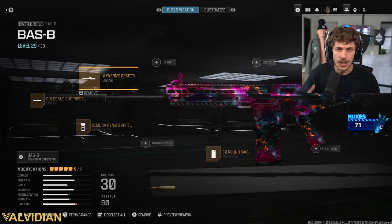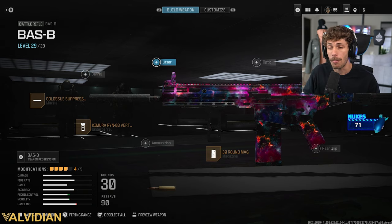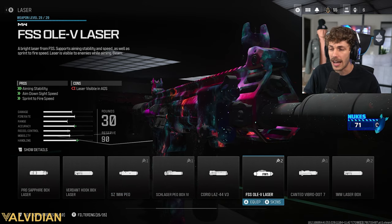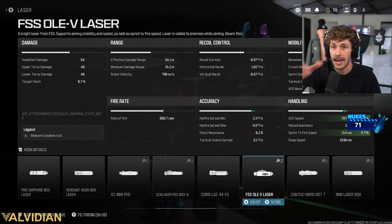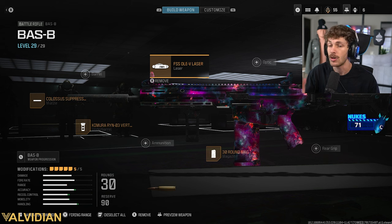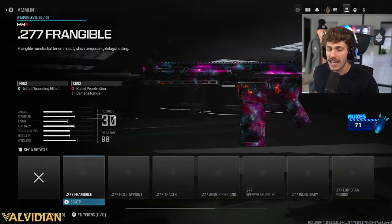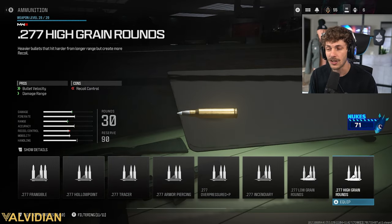For the fifth slot it comes down to personal preference. If you want to increase range by a lot, add the Wolverine Respirator Long Barrel — it increases damage range by 20%, pushing effective three-shot kill range to 41 meters. You will lose a little sprint-fire speed, but with more range you don't need to rush as much. Alternatively, if you want more mobility and don't mind a visible laser, consider the OLE-1 laser — it adds a lot of stability so your sight basically won't sway at all, while also mitigating the mobility cons from the magazine and muzzle.